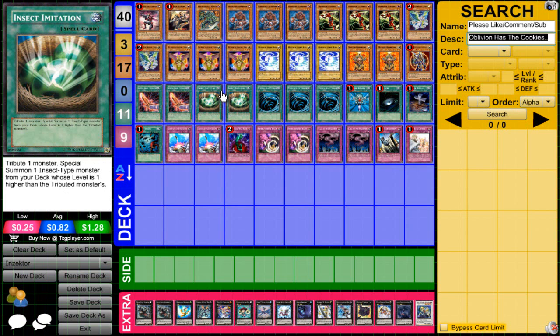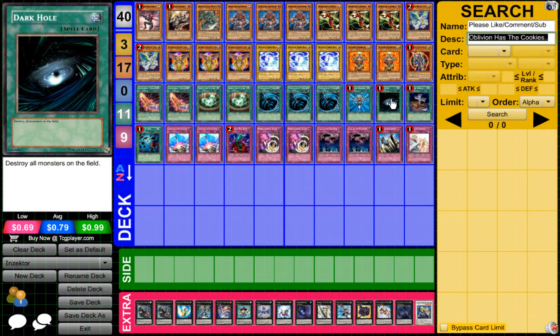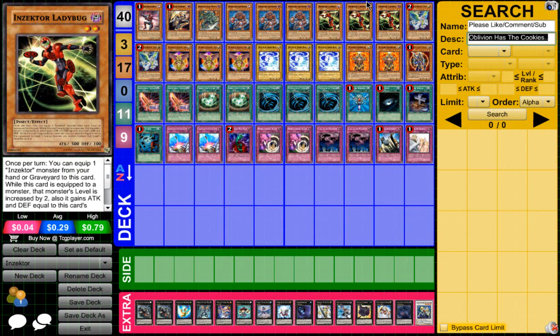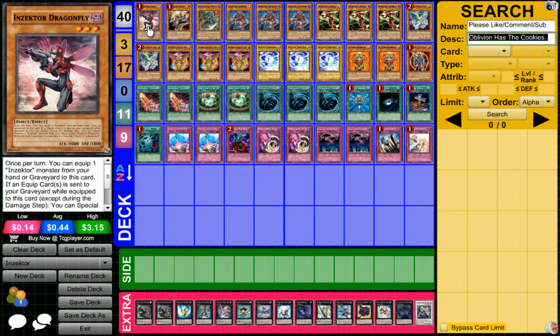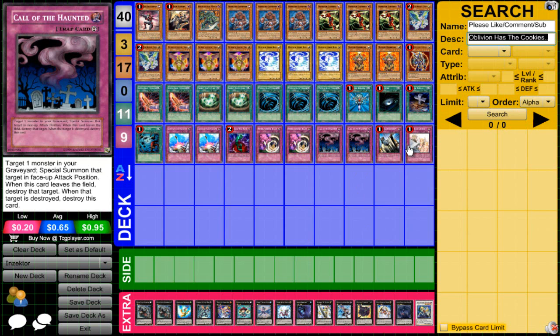That's why I like Insect Imitation — I feel like it's the way to go in Insectors now. I'm also running three Mystical Space Typhoon, one Monster Reborn, one Dark Hole, one Foolish Burial, and one Heavy Storm. For the trap lineup, I'm running two Compulsory Evacuation Device, one Bottomless Trap Hole, and two Threatening Roar. Threatening Roar is an amazing card in Insectors. Usually I have a Gachi on board with a 2,000 attack Venus, a 2,000 attack Centipede, and a 1,400 attack Dragonfly, so I feel comfortable. I'm also running two Call of the Haunteds and the Solemns.